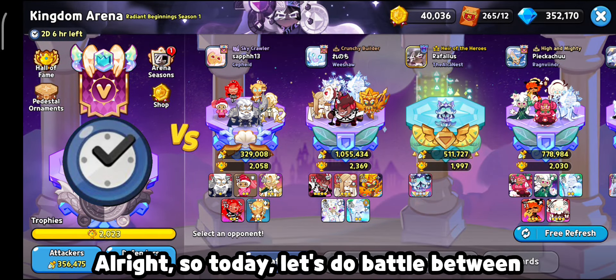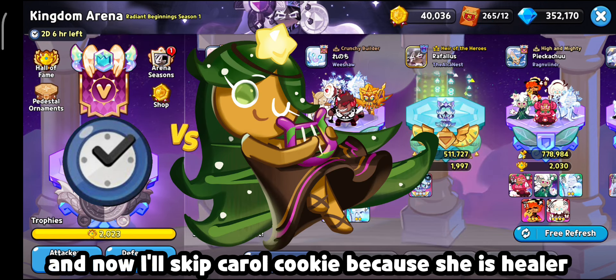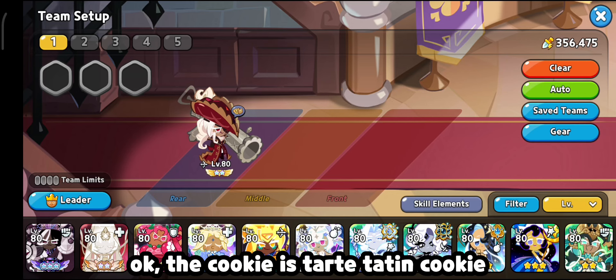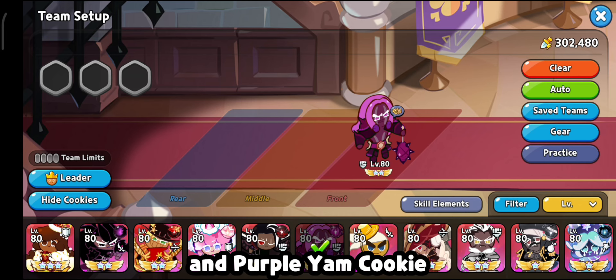Alright, so today let's do battle between cooldown reduction cookie versus cooldown reduction cookie. I'll skip Carol Cookie because she is a healer. The cookies are Tart Tatin Cookie and Purple Yam Cookie.